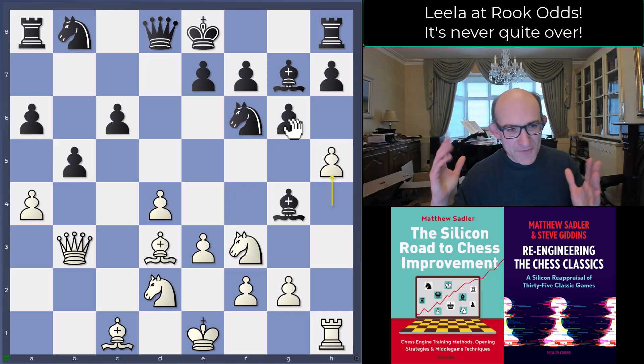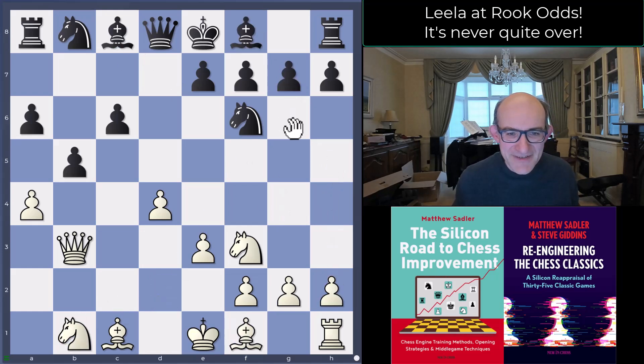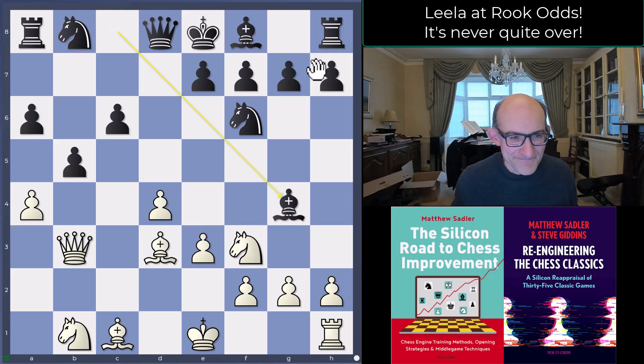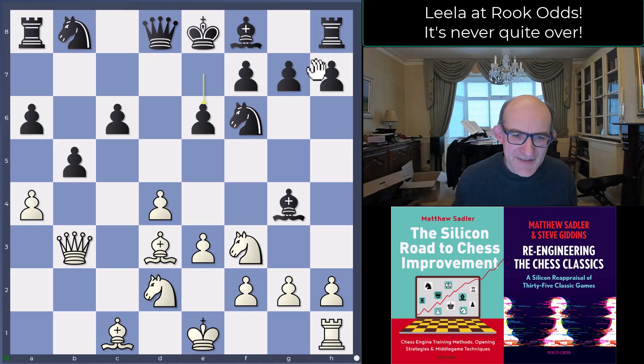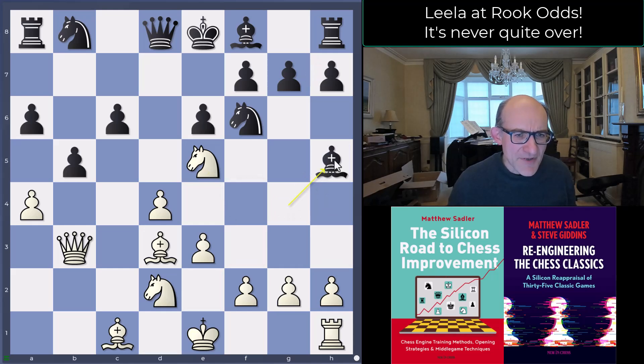Torch in particular really goes for it, and I imagine Lila might have done something similar — giving up the h-pawn to create more confusion. In general, g6 with a Schlechter Slav-type structure would feel most solid, but solid doesn't always stay solid with Lila playing this style. So Knight bd2, e6, and Knight e5.